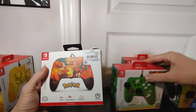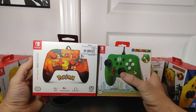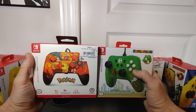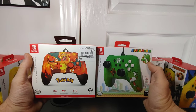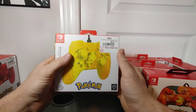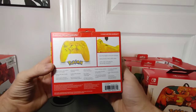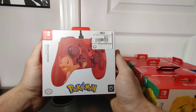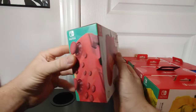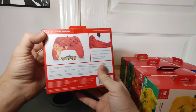I should mention that both are Power A controllers and the same company, but for the enhanced version the thumbsticks look different over the traditional wired thumbsticks. Here we have a Pokemon Pikachu controller — a very nice, cool-looking yellow controller. And here we have a Charmander controller, also sticking with the Pokemon theme. I wish there was a Charmeleon controller — there could be, but I don't think there is.